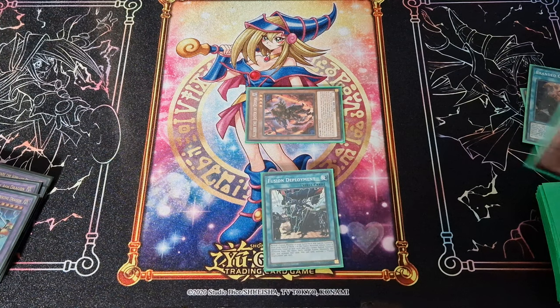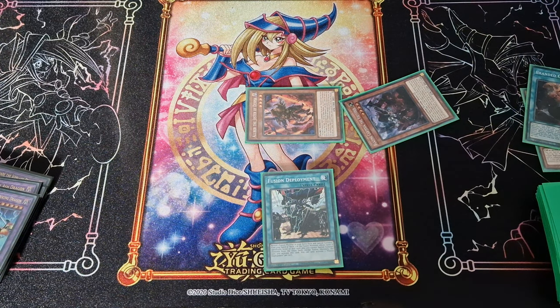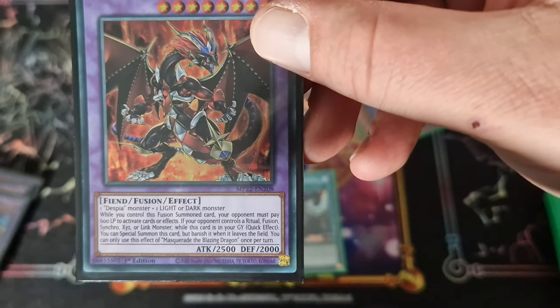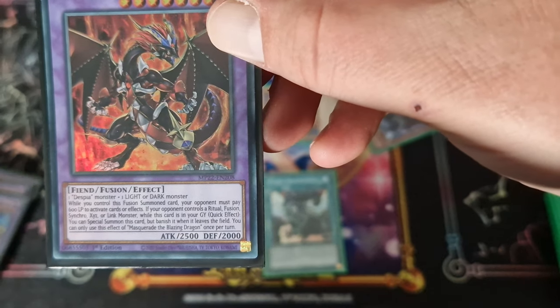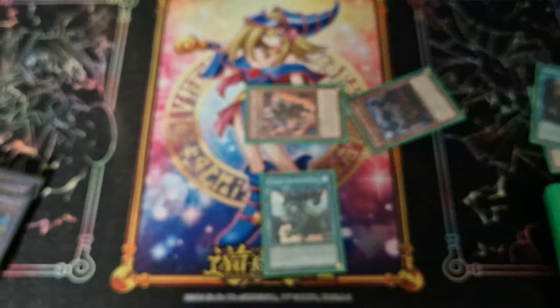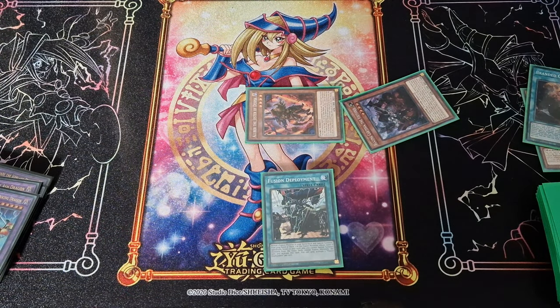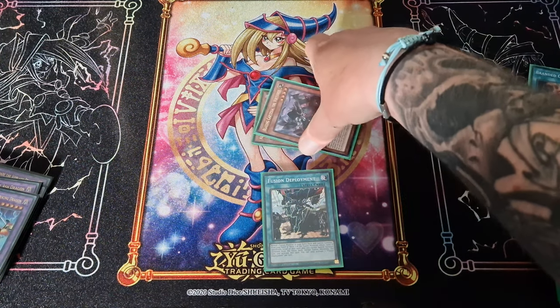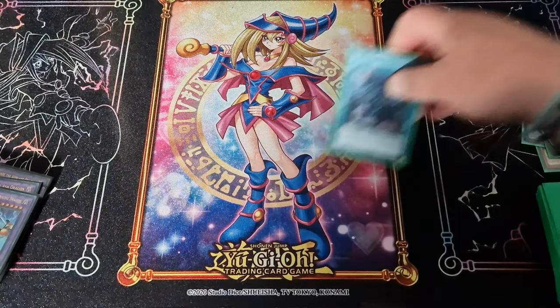The best thing to do off this is to send your Masquerade the Blazing Dragon to the graveyard via Grand Guignol's effect, because on your opponent's turn it has a quick effect — while this card's in your graveyard, you can special summon it. So it's always there as a threat in your arsenal. Then we fuse these two together to make Grand Guignol.